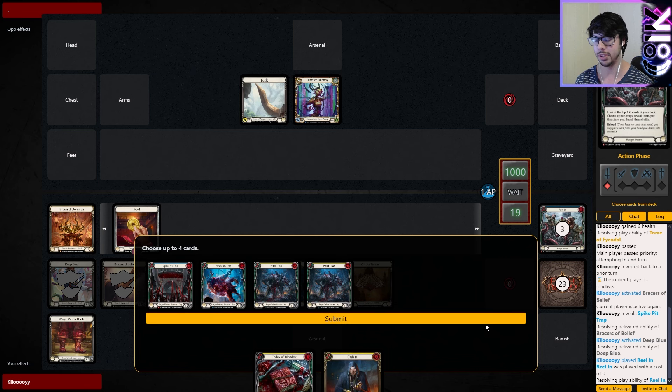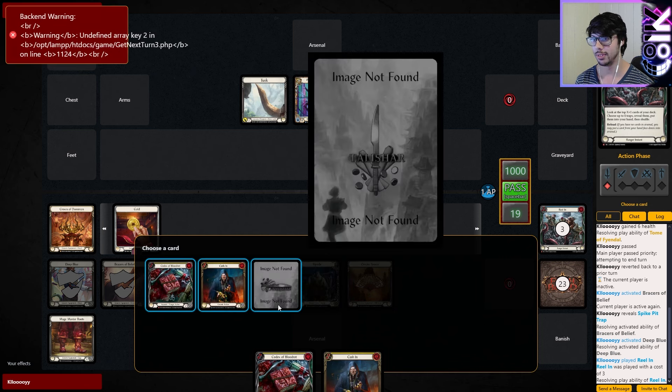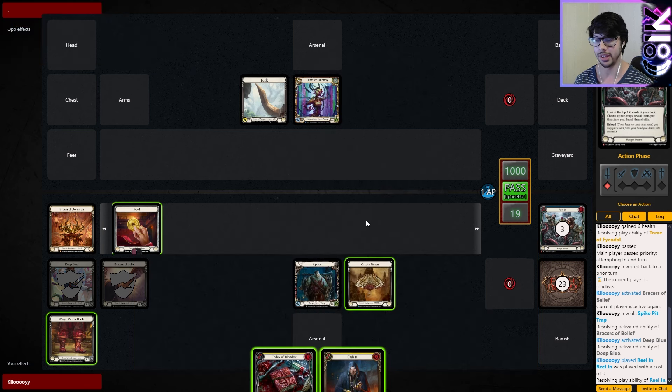We don't want to put anything in our arsenal just yet. The arsenal will come into play once we get Three of a Kind — the other really great draw engine in Ranger. Four traps, putting our hand to six.